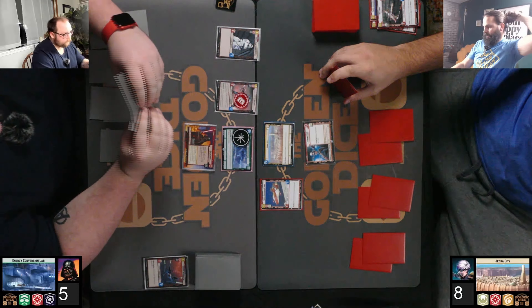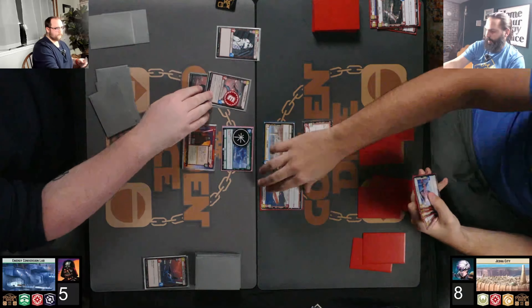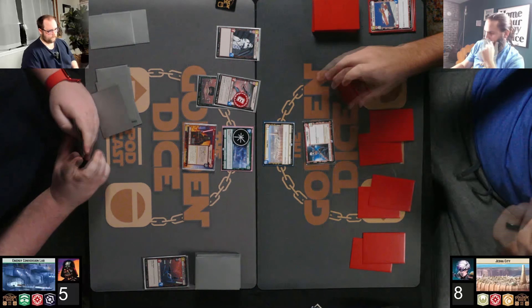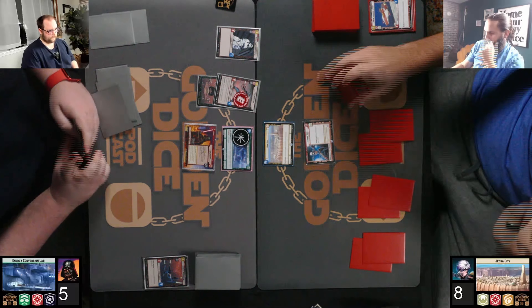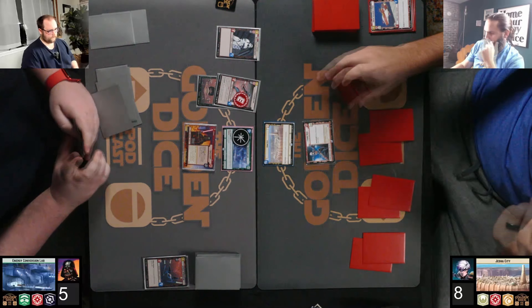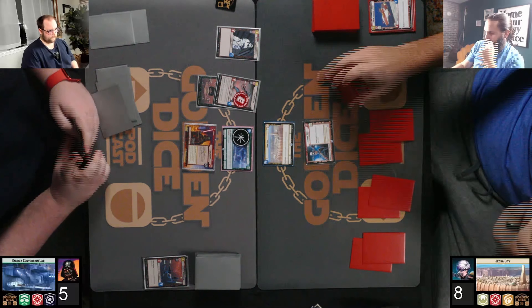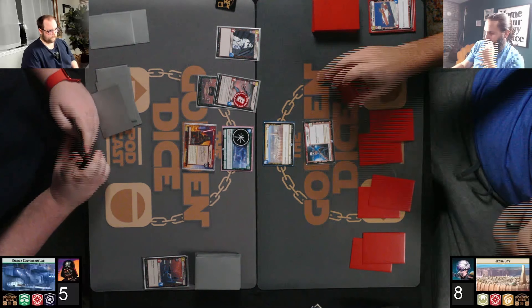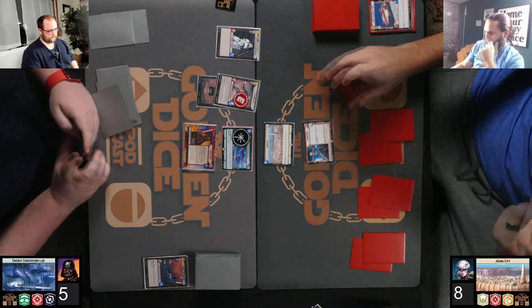They go to the next round. Brian just went to the next round because he does have board control, though not with a lot of health, so he does need to put more pressure on Sabine. Brian's probably worried about a Surprise Strike here — that would be lethal. And there we go — he was worried about the Surprise Strike; not sure if Jack even had it, but it's definitely worth being worried about.